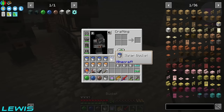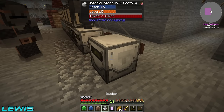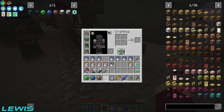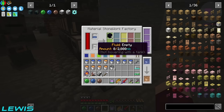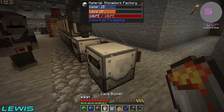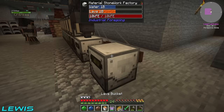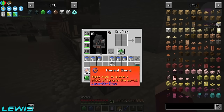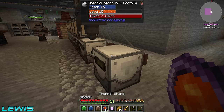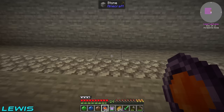I made another material stonework factory over here — we can put lava in and it doesn't actually consume any water, which is nice. I got eight buckets so I should be able to make the eight we need for one. Yeah I got eight buckets of water and eight buckets of lava — loads of bucket of water in my inventory, that's fine. And I need eight more for another one.